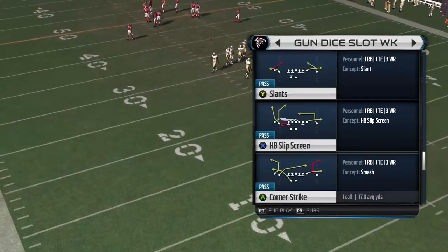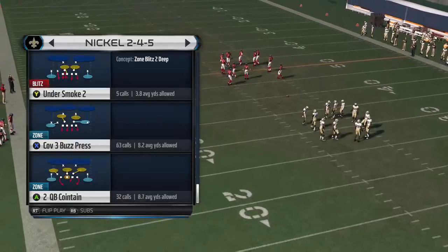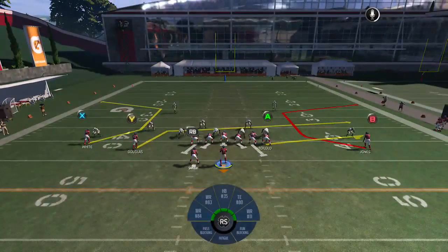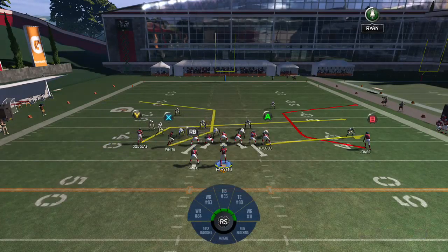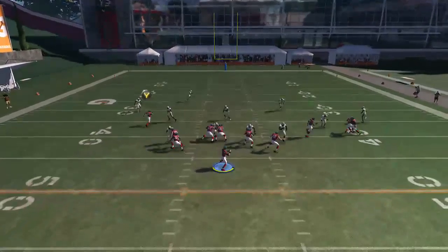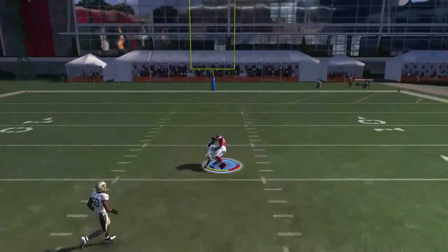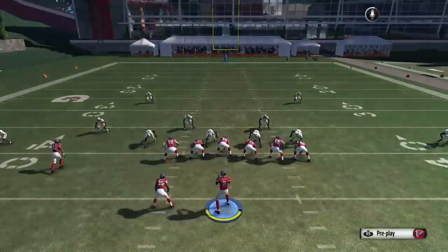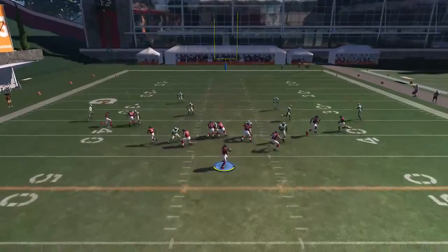The next play is going to be the Corner Strike. You can take your RB and block him, motion your X to the right. You're going to hit your X receiver once he makes that cut inside. Then we're just going to take Y and put him on a streak — that's also going to free up your X receiver.